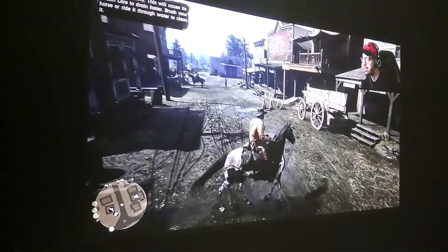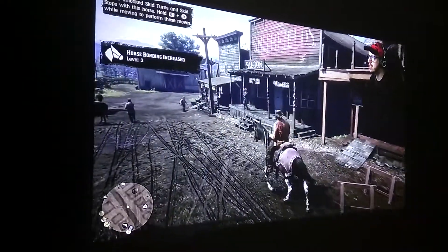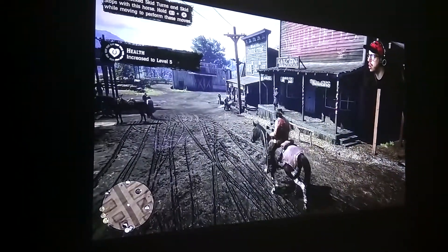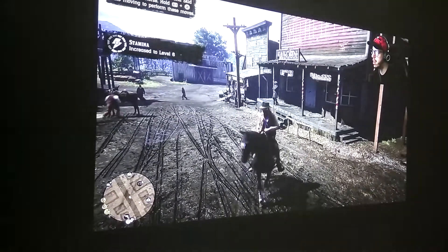This game is super detailed, so let's get to it. You can do skid turns and skid stops with this horse — hold R1 while moving for four of these moves.